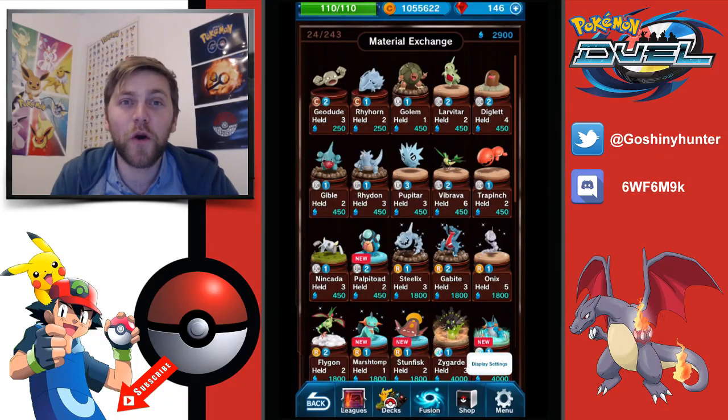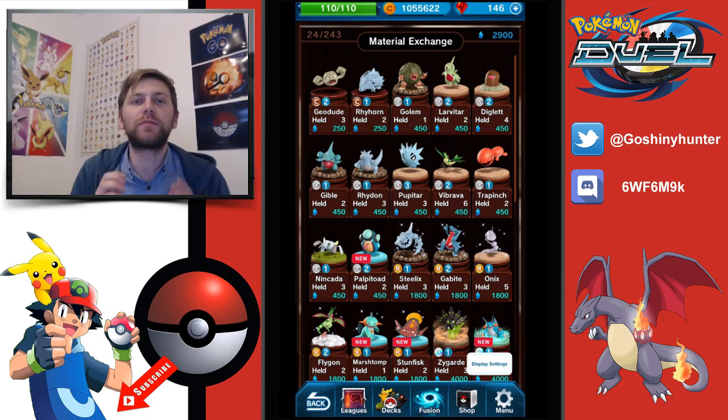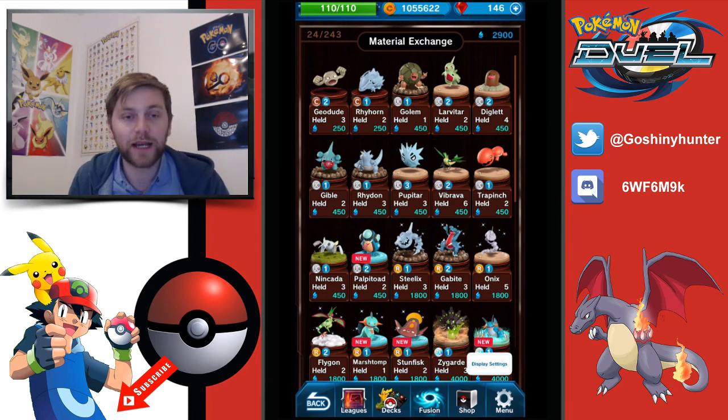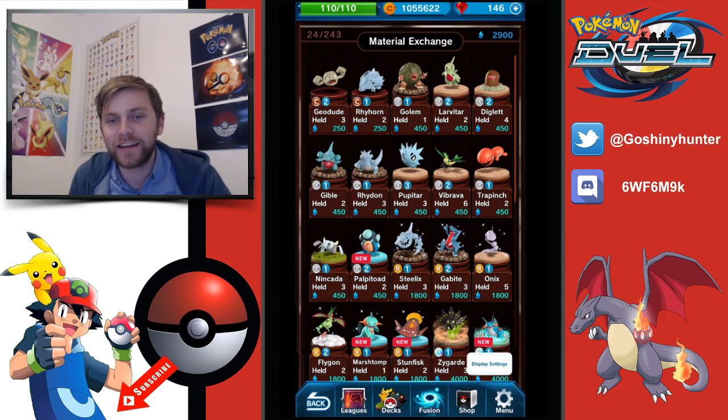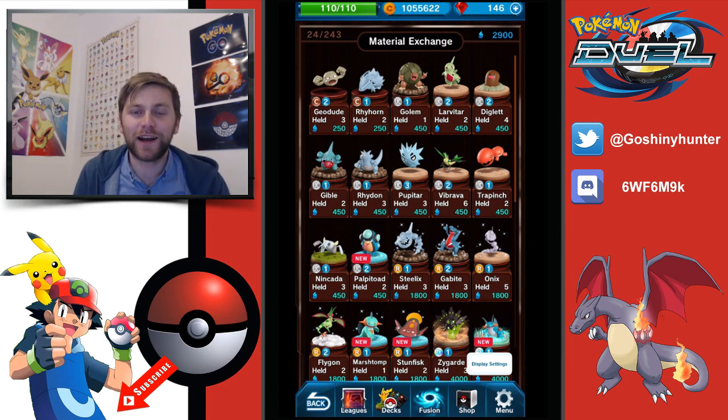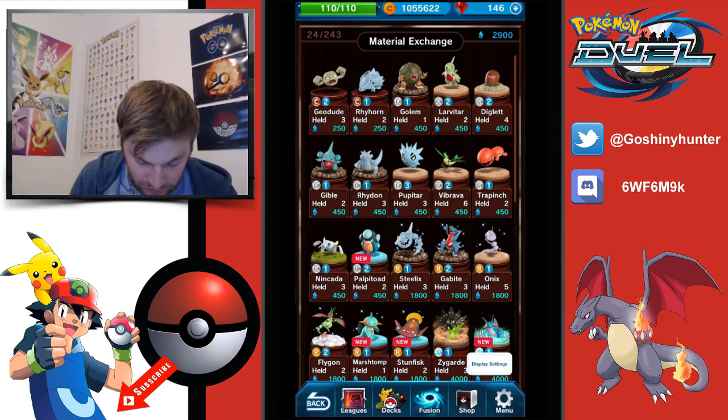Hey guys, welcome to a brand new episode of Pokemon Duel. Today we are doing Ground Gym deck prep. Ground types are getting plus 1 MP to 1 and 2 MP Pokemon, and water types are getting plus 20 to white and gold discs. I'm going to run through all the different Pokemon available, pick out which ones are going to be the most OP in this tournament, and at the end come to a conclusion about what deck I'm probably going to run, and also some advice on counter decks.